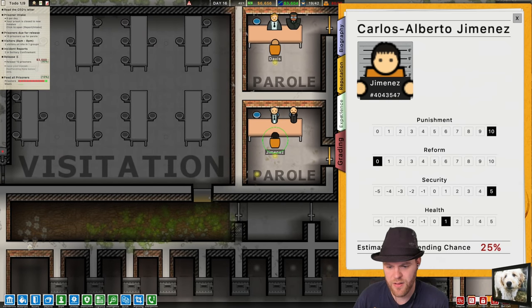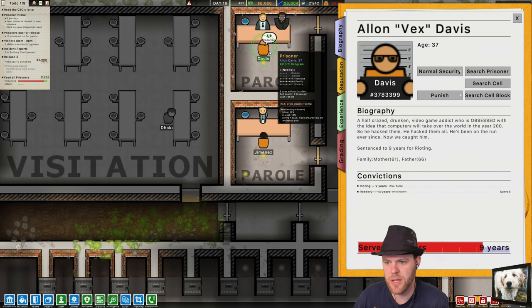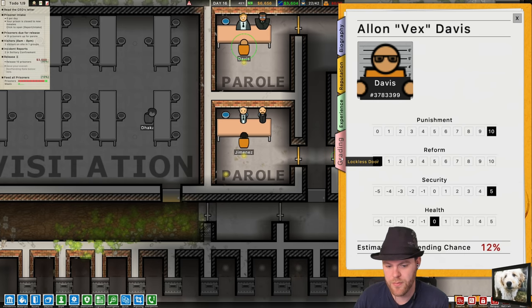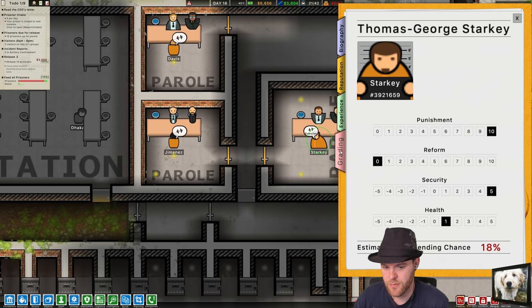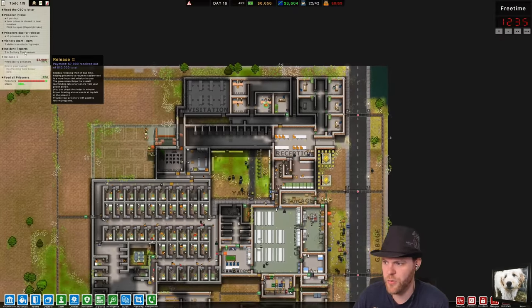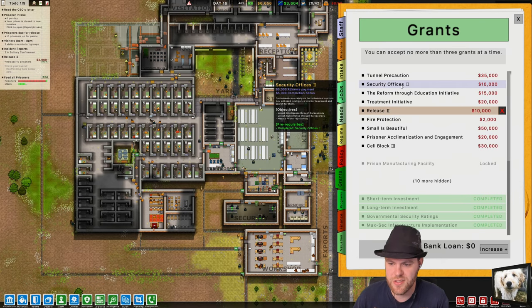What's your reoffending chance? 25% — you should be let out. I'm 80% done so I only need two more people to be released early. You guys are all getting out early. This will satisfy this requirement, it should anyway.